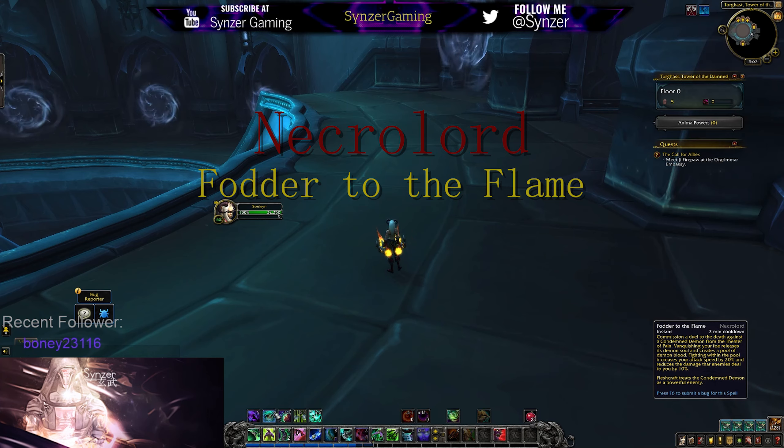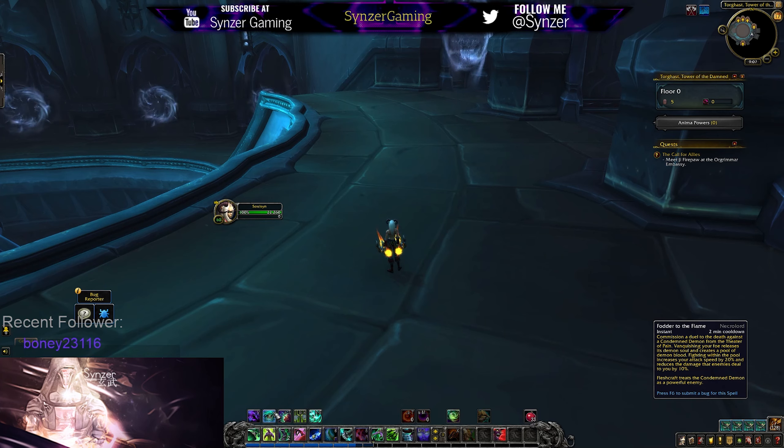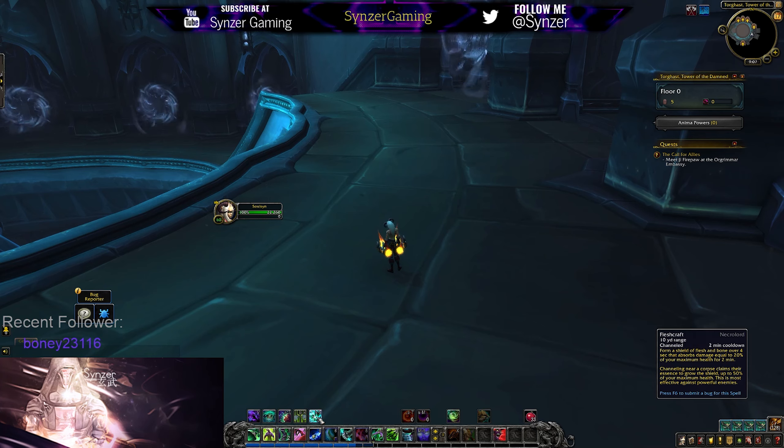So the Necrolord ability for the Demon Hunters is a pretty interesting one, and so far it's one of the most unique that I've seen. It's called Father to the Flame, and it's on a 2 minute cooldown. What this does is it actually summons an enemy for you to fight — it says commission the duel to the death against a condemned demon. When you use this ability, it'll summon a random demon to come out, and after you kill it, it drops a pool on the ground. When you stand in that pool, it increases your attack speed by 20% and reduces the damage that enemies do to you by 10%. It also has synergy with Fleshcraft — the enemy that you kill counts as a powerful enemy to get you a nice absorb shield from using Fleshcraft.